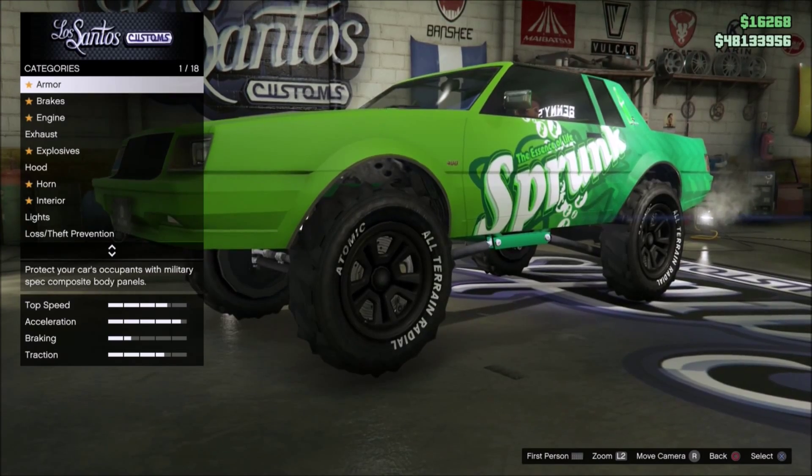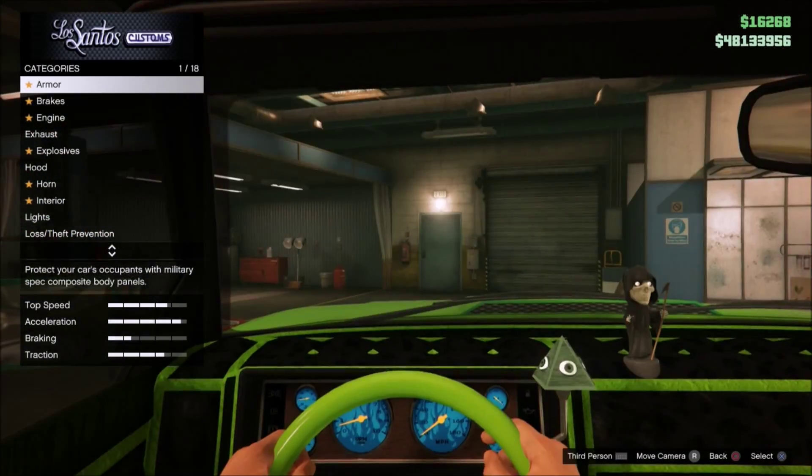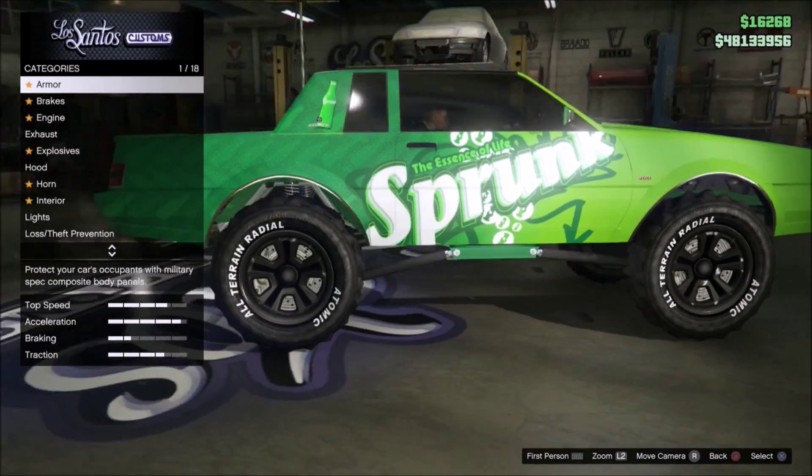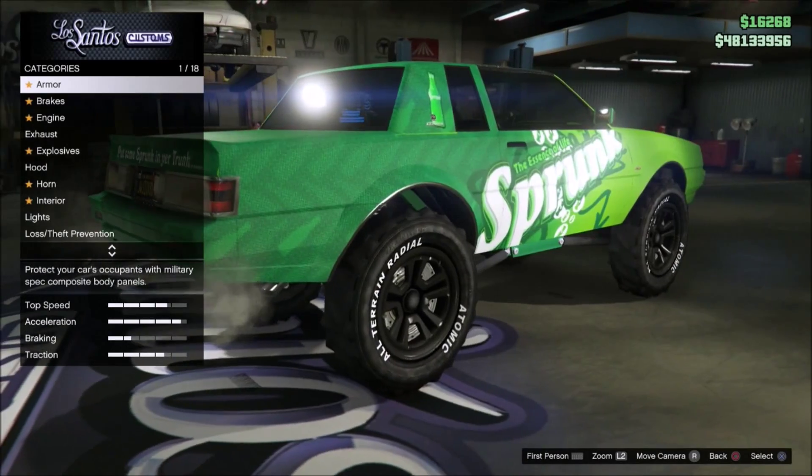Hey everybody, Gaming Rampage here. In today's video, this is basically an update video on one of the last ones I did, which is the matte paint glitch on pearlescent. But in today's video I'm going to be showing you how to get a pearlescent color or a crew color on a chrome.